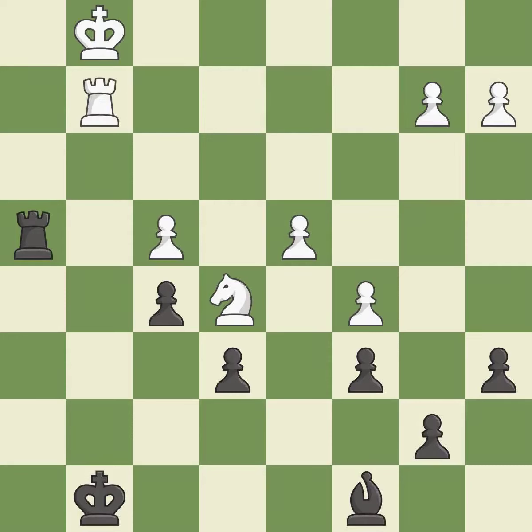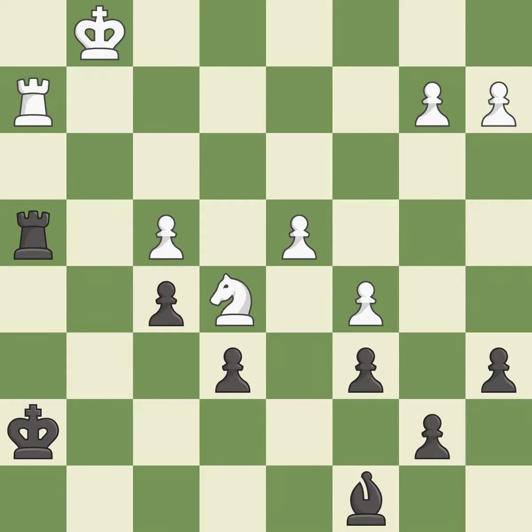The rook is now on an open file, which helps control squares across the board — it is best. This evades the check from the rook — it is best. This defends the attacked pawn — it is best.